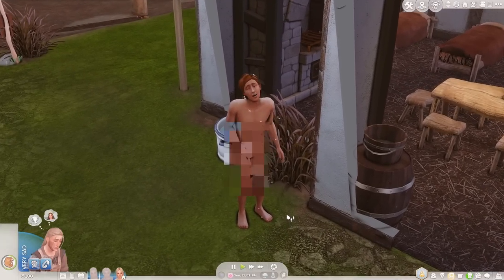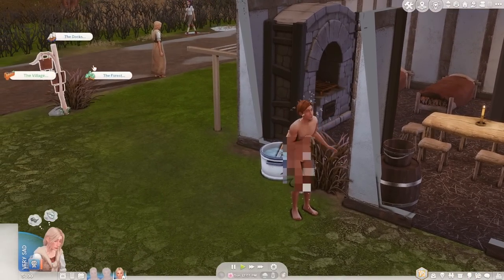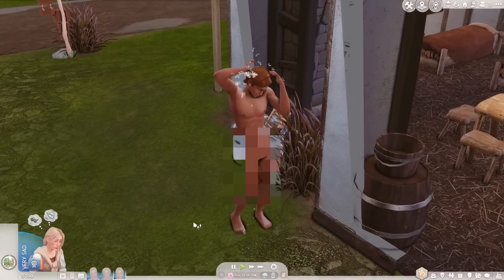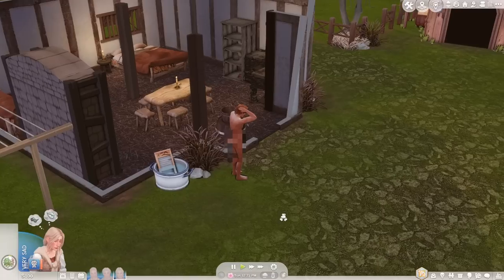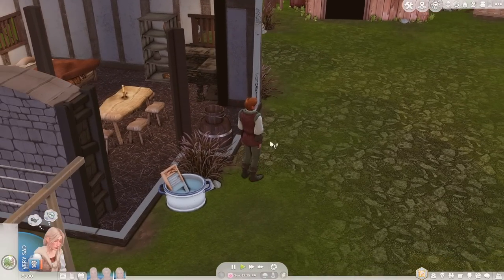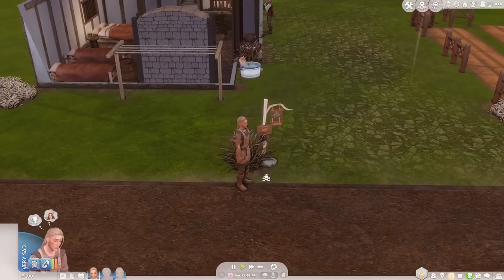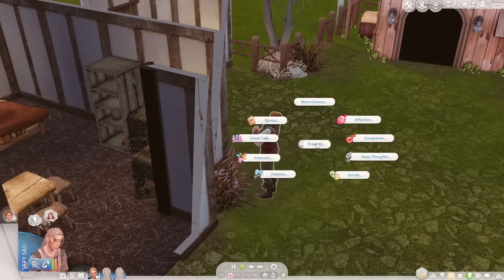While our Sims are out, the trader has arrived and decided to have a shower in the front of our house — I don't know why he's decided to get naked, and poor Abigail has to see this. This is Trader Jacques from the Royalty Mod — he comes around every few days and trades goods with us. Thankfully he put his clothes back on. Arthur made it home so let's come and introduce ourselves to the trader, I feel like we are going to become very good friends.